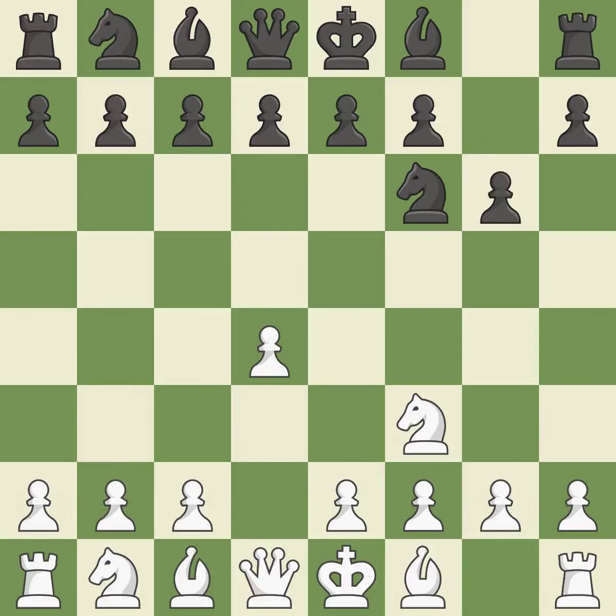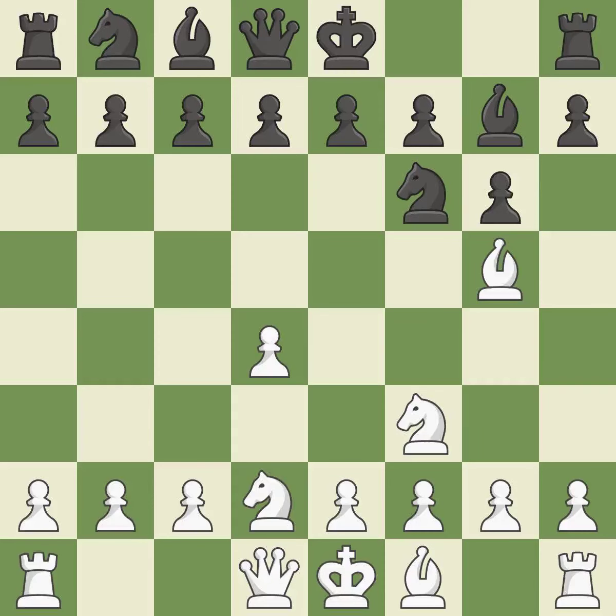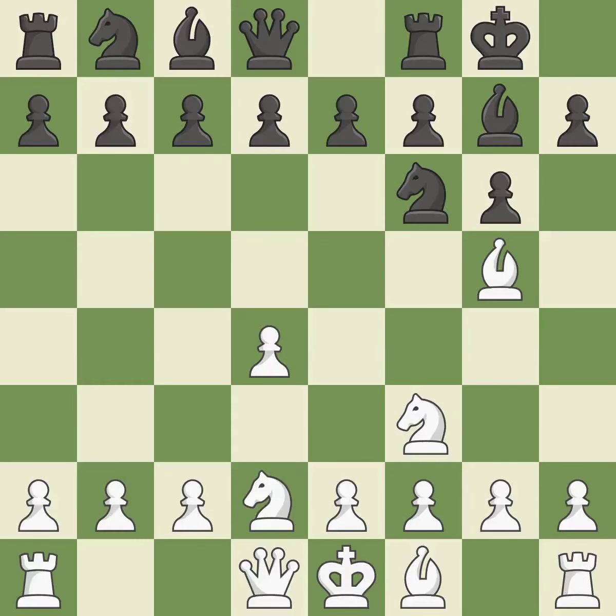G6 prepares to fianchetto the dark-squared bishop on G7, where it will sit on the long diagonal. BG5 develops the bishop and attacks the F6 knight. The fianchetto move BG7 places the bishop on the long diagonal. NBD2 develops the knight and prepares the E2-E4 pawn push.